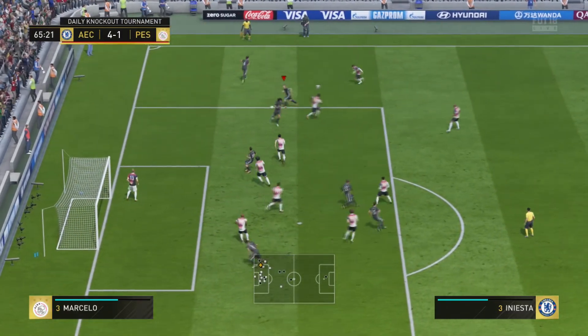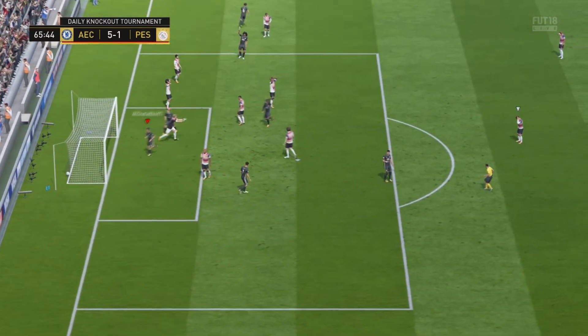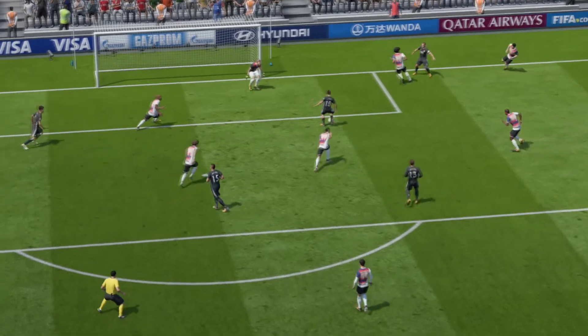There are cards better suited for attacking midfielder — like the 99 Hazard, which you might not afford, but cards like Son, Neymar, all them sort of cards are probably better than Iniesta. But look at this beautiful dribbling — oh my, the way he took it past that guy. Watch the replay — this is mad. When I scored I was so excited. Look at this little move here — it's crazy.